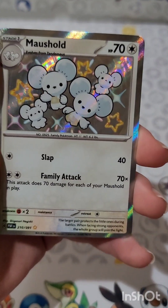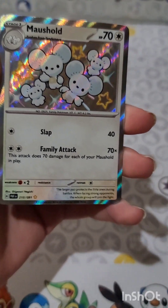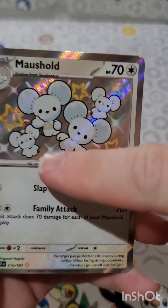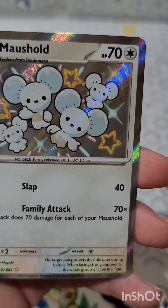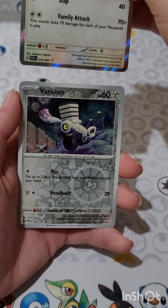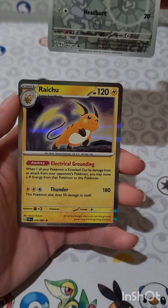Oh, a shiny Maushold! Nice! One of the hardest shinies to actually get in the game — yeah, Scarlet and Violet — because, what, that's the shiny right? The belly? Yeah, the little belly and the feet pants there. Hey let's go, that's a good pull!